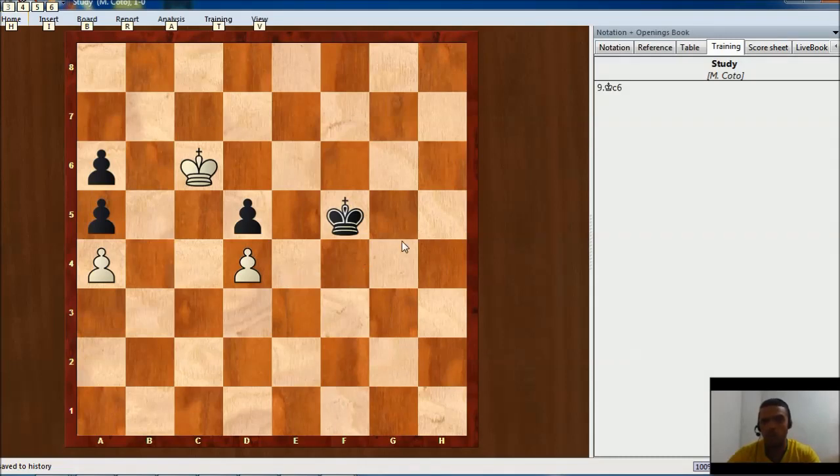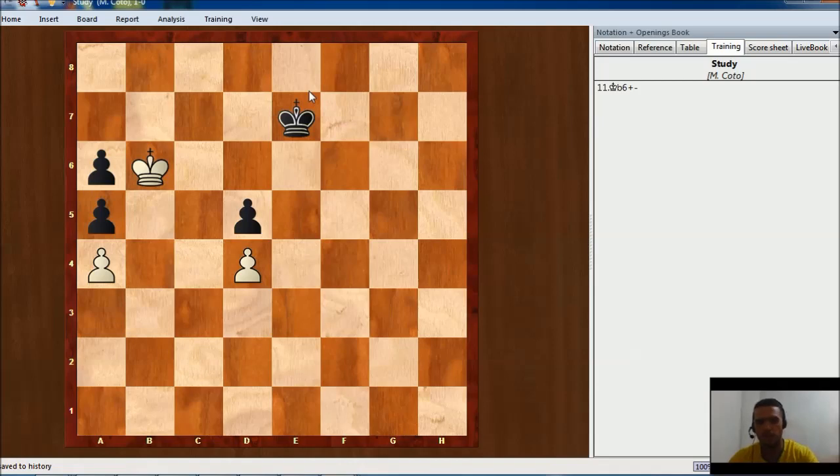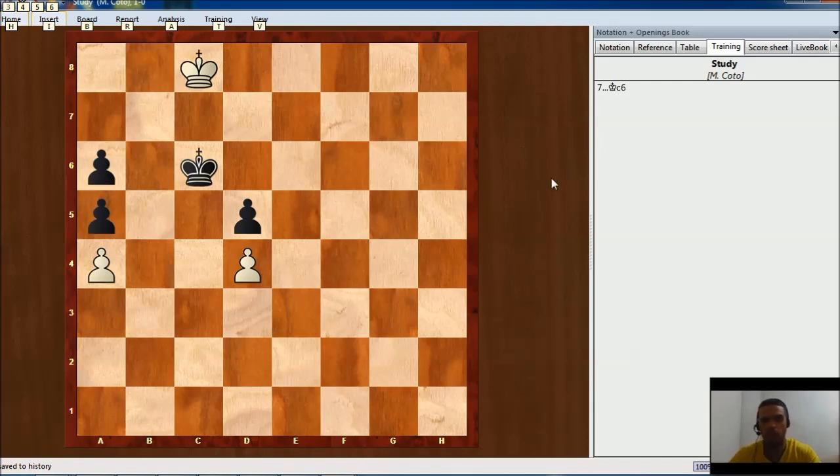Black will be in zugzwang, so after king e6, we should not go to b6 because then king f5 and it's the same position — but we make a tempo and play king c5. If the black king goes one way, we can capture and win with the d-pawn; if the black king goes to e7, then we go and get the a-pawns, and it is going to be winning because we have an extra tempo.